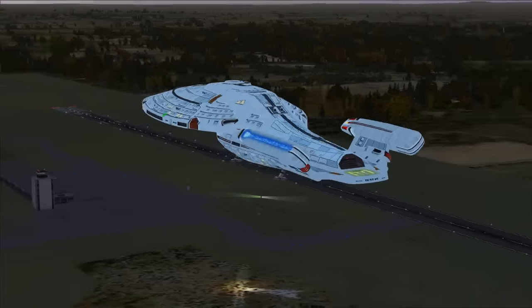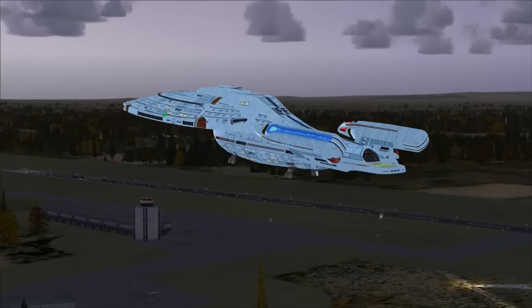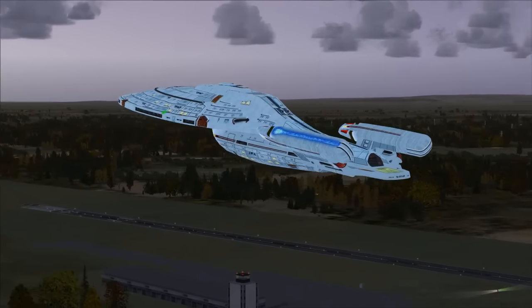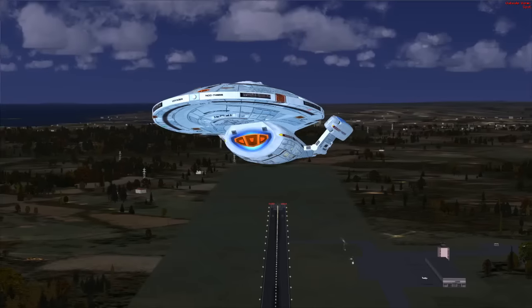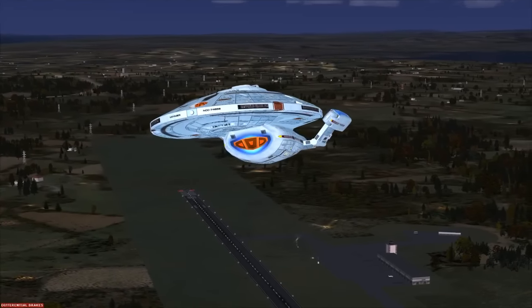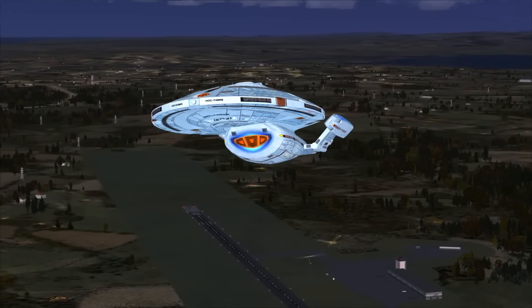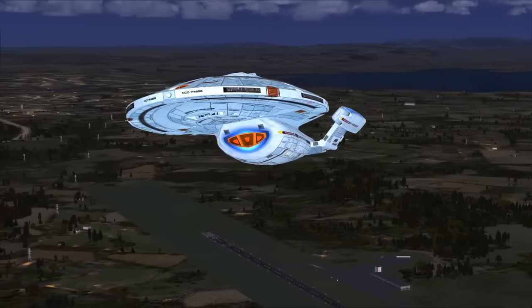Brakes off, throttling up, retracting landing gear. There we go — that was a nice gentle turn off. That's what the tower is seeing right now. For some reason I can't make it go any faster right about now. Maybe the parking brake is still out, maybe I need to put down the flaps.